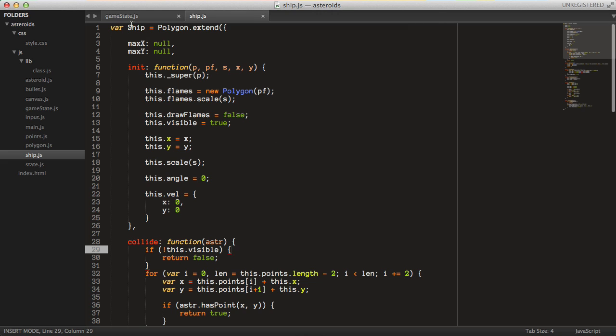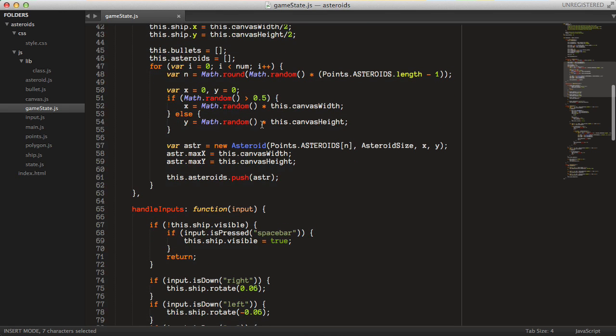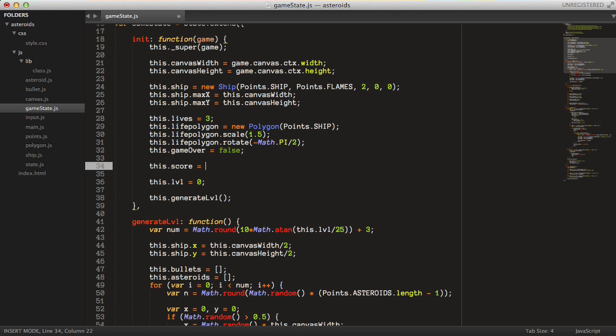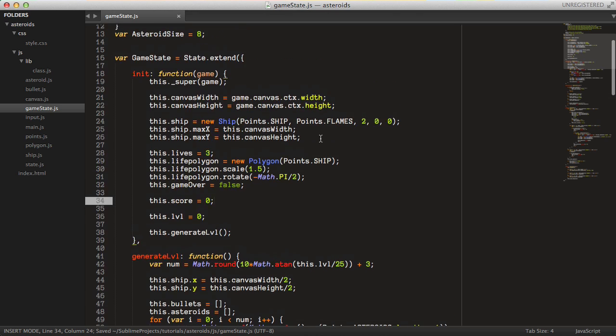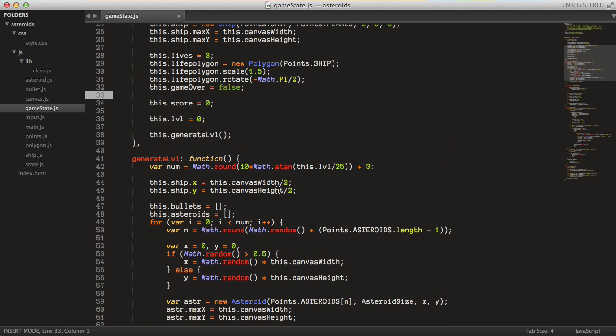Let's draw a score to the canvas. We'll set a score field in the constructor of the game state and set that score to 0 at the start. And we won't use the fillText method since that's a bit boring. I went ahead and created all of the letters in the alphabet and all the numbers 0 to 9 as polygon points — we can use these points to draw our graphics to the canvas. If you want to look at this code, you can go to my GitHub page at github.com and find my repository there.